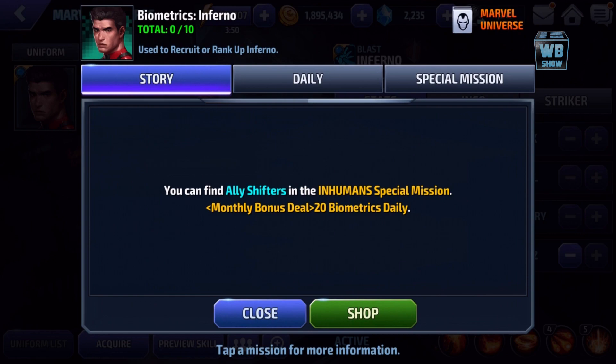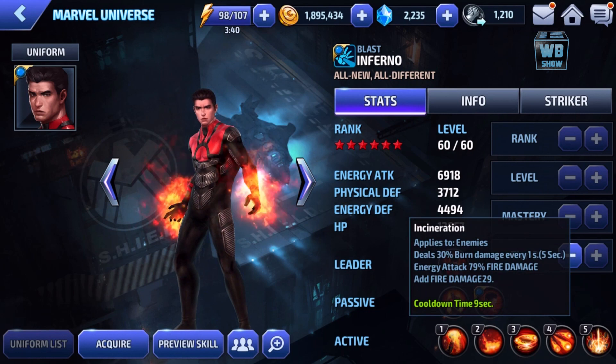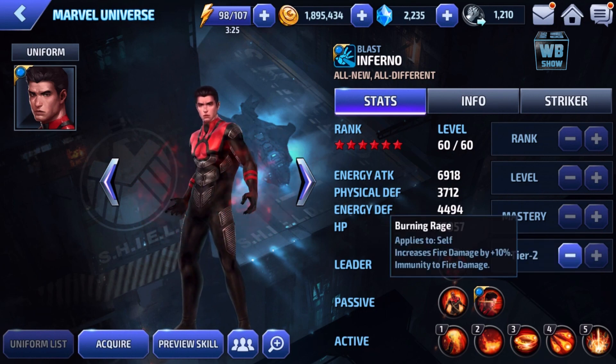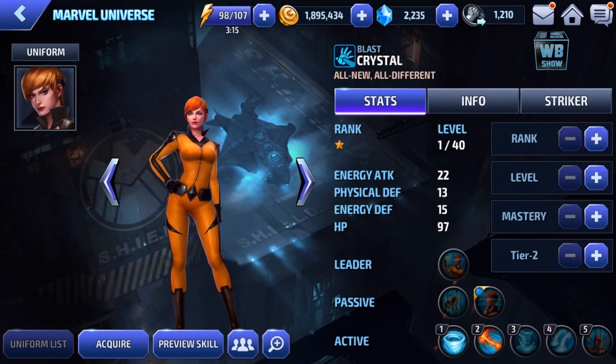Inferno is a character you can only get through the Inhuman special mission, as an ally shifter, or as the monthly bonus. He has damage immunity for two seconds, which feels short. He is immune to fire though. His tier two has increased burst effect by 20%, duration by 30%, and increased fire damage by 10%.